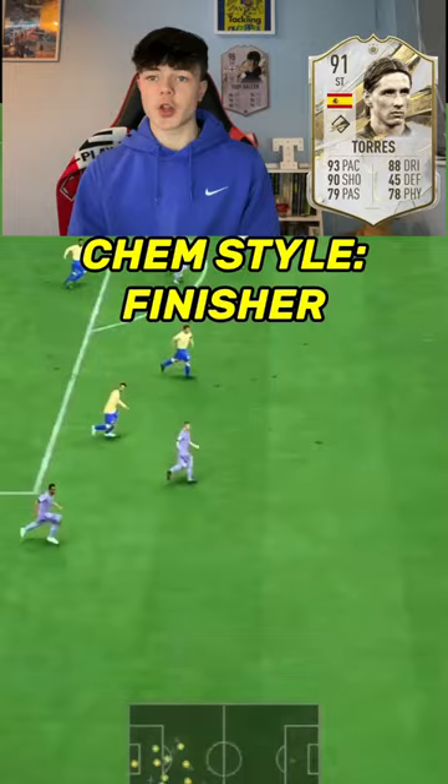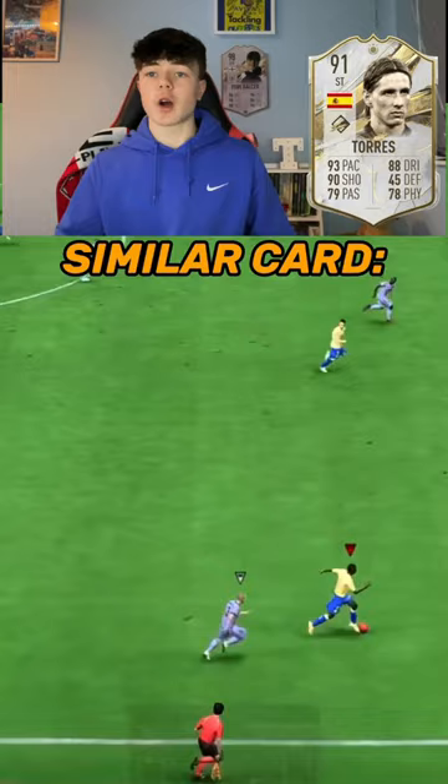The chem style to use on him would be a Finisher — this will give him a plus three shooting boost and a plus six dribbling boost. A similar card to him would be Digne or Atale, who entirely looks like a better card for half the price. I'd give this card 6.5 out of 10.